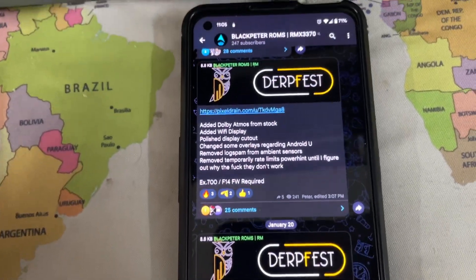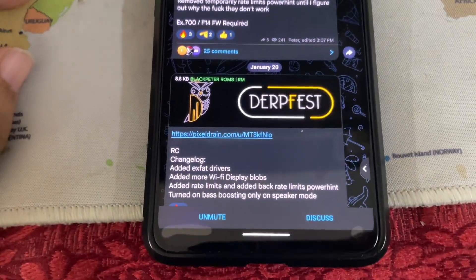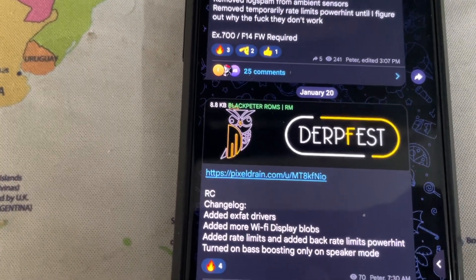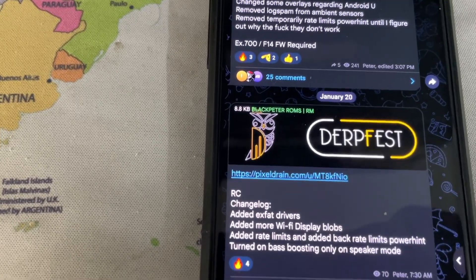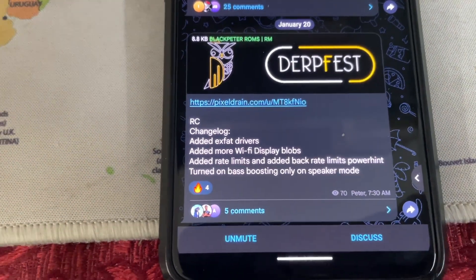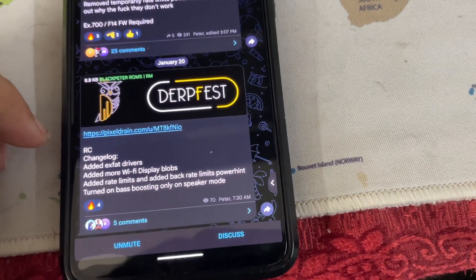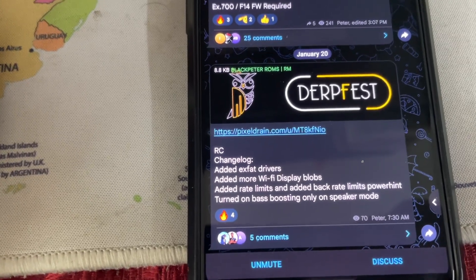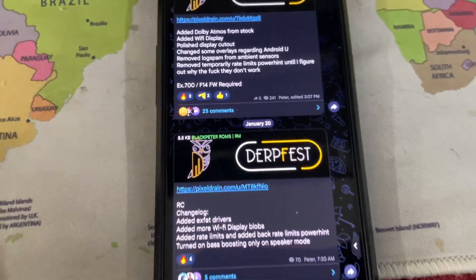Another update has arrived! I was just going to flash it last night but I fell asleep because I was so tired. In the morning I saw we have another build. ExFAT drivers have been added — you can finally connect your exFAT storage in custom ROMs on Realme GT Neo 2. That's the best thing that has ever happened. Also added more Wi-Fi display fixes, and someone reported less audio on speaker using Dolby, so he has fixed that as well, plus a power improvement related to battery.